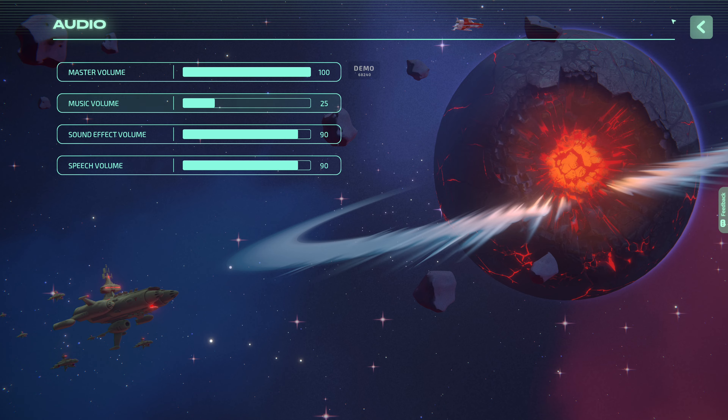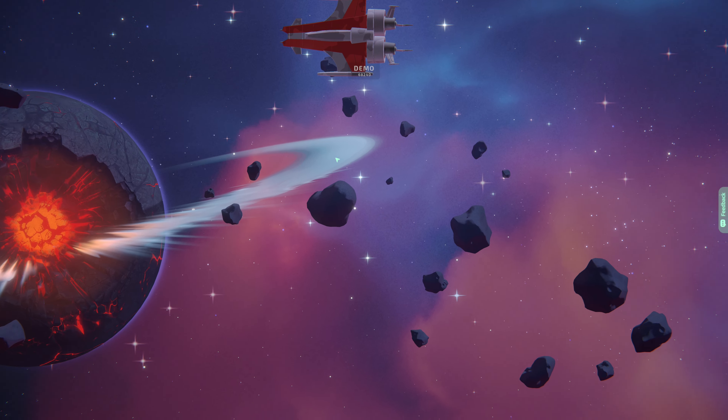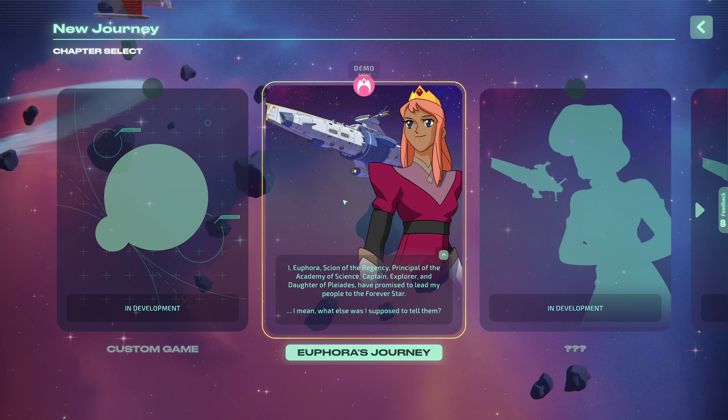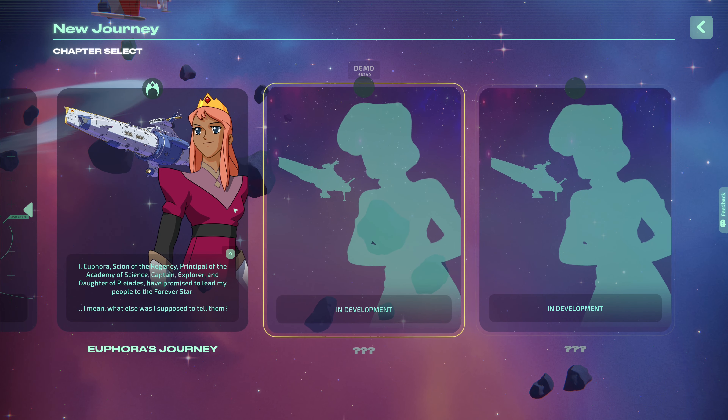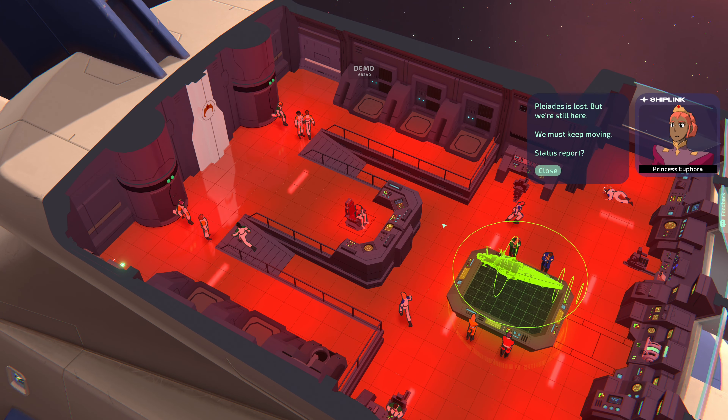I need to decrease the audio music volume because I hate music in games. Let's play the demo and try it. A forest journey — all of these chapters are in development. Jump complete. The analysis is in — we're still on the Regency. Sensors indicate the Zootopan fleet isn't far behind.